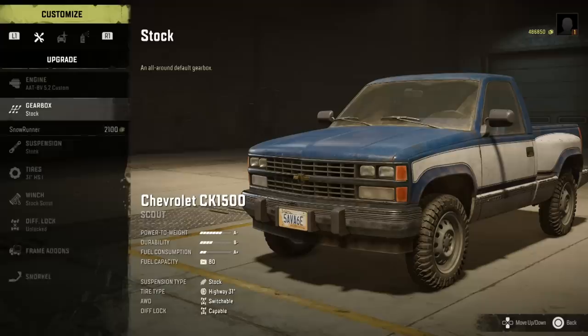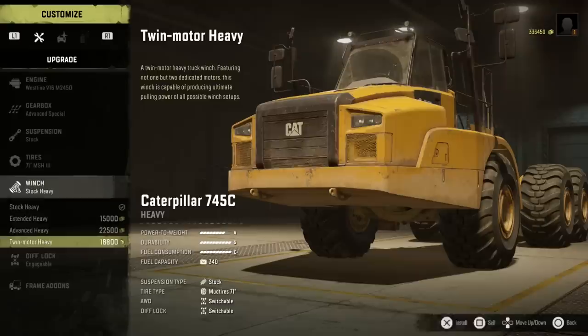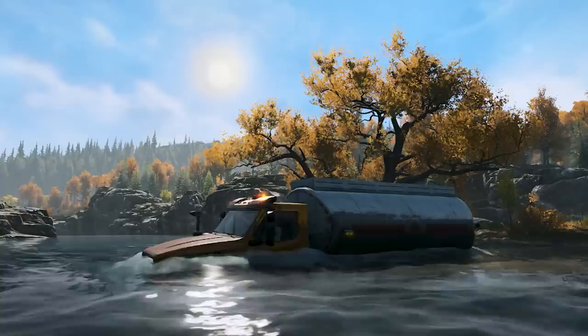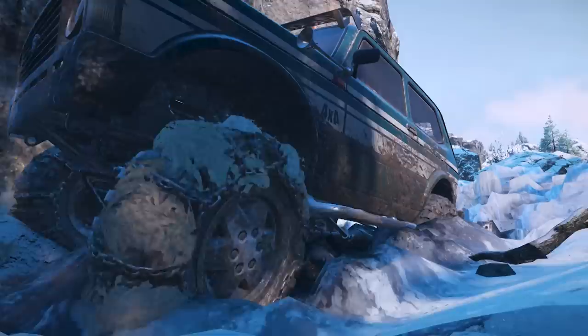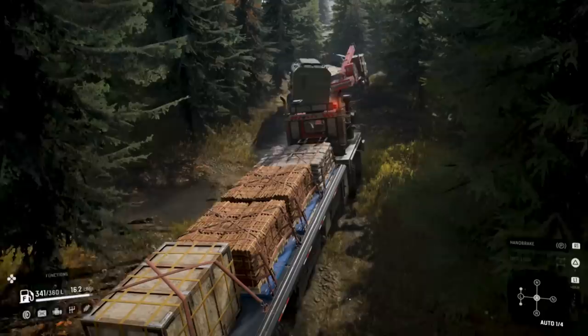With several engine options, gearbox settings, suspension heights, tire types and sizes, and more, you'll find plenty of ways you can tune your vehicle for any situation. This includes adding a snorkel to challenge water rapids, or modifying a rear-wheel drive vehicle to go all-wheel drive for better off-road strength. Purchasing upgrades won't be the only way you can power up your vehicle — throughout the world, there will be hidden vehicles and upgrades you can discover.